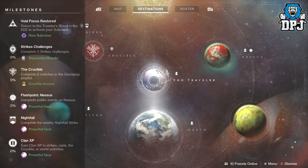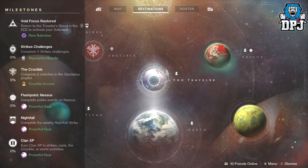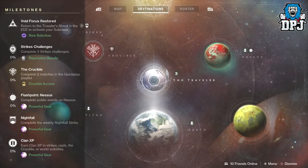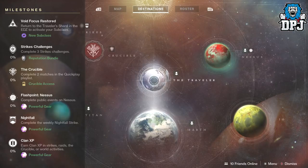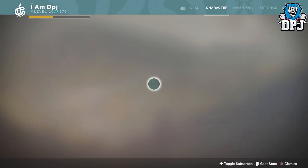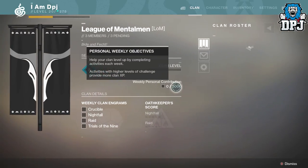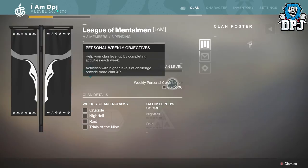We've got the Flashpoint — complete public events on Nessus — which will give you a luminous engram after six to ten public events, depending on how many you triggered as heroics. Then we have the Nightfall strike, which we'll get onto in a second, and we have clan XP. You level up your clan — I think it's five thousand this week — yes, weekly personal contribution is five thousand, and that will give you a luminous engram, which is great.